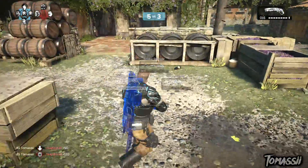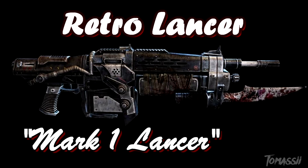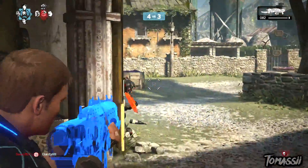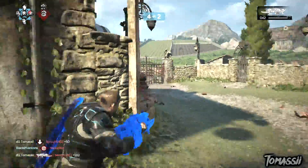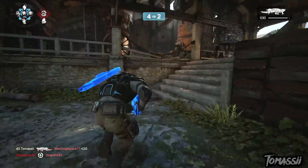First off, we'll start with the Retro Lancer. The Retro Lancer was the first assault rifle for the COG soldiers. By its name, 'retro' means it is the older model, also known as the Mark 1 Lancer Assault Rifle. That means the Lancer we currently know with the chainsaw is actually the Mark 2 Lancer. The Retro Lancer was used in the Pendulum Wars, which was the first war before any of the Locusts had ever emerged.